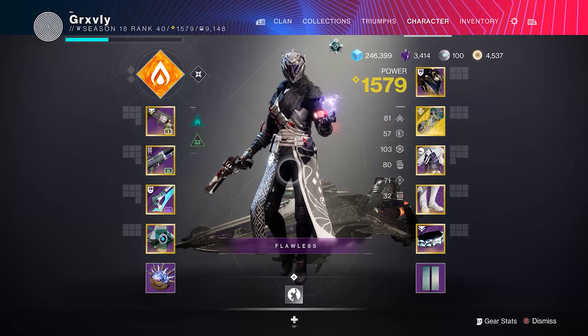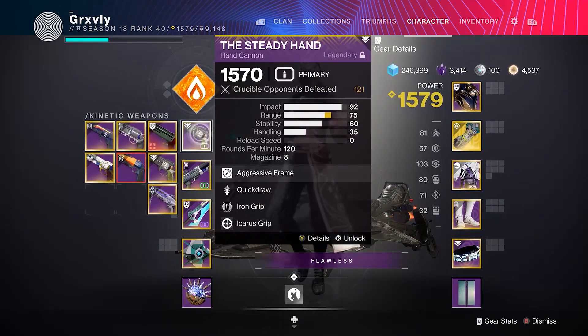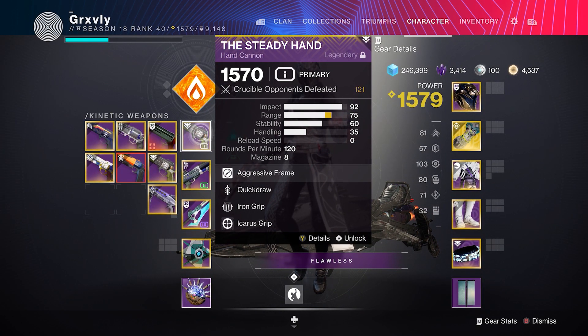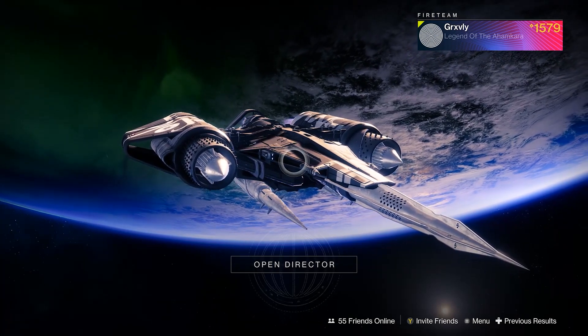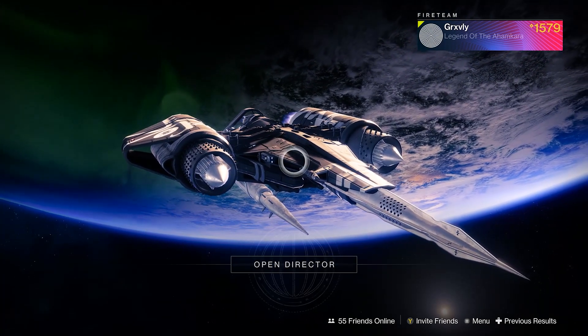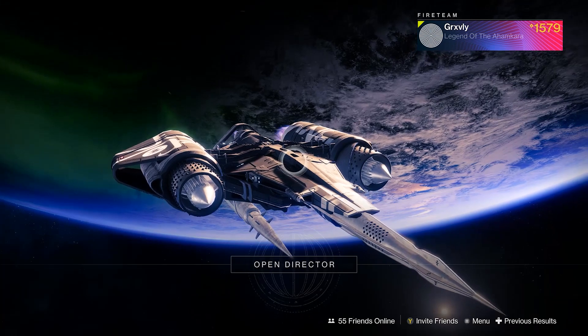That's pretty much all the gameplay for today's video. As you guys can see, Steady Hand is still absolutely busting. I don't know why people write off 120s — they're still really, really good, and in my opinion kind of the best hand cannons depending on what you're doing: peak shotting, team shotting. They're really goddamn good. Bungie, y'all got to do better in the future — bring us the good 120s, give us Steady Hand, give us Kremil's Dagger, give us the good loot. If you enjoyed this video, leave a like and a comment. If you're new, hit that subscribe button. It's been Gravely — peace.